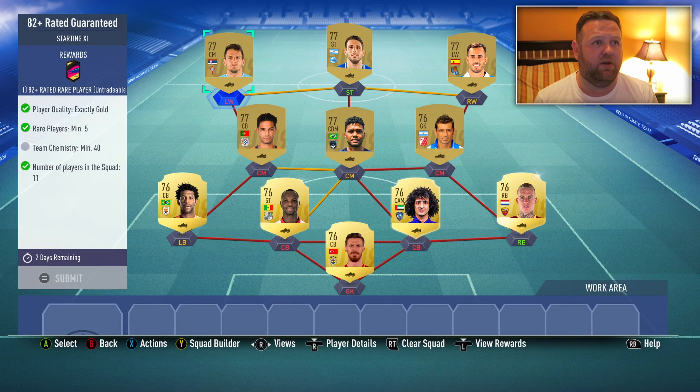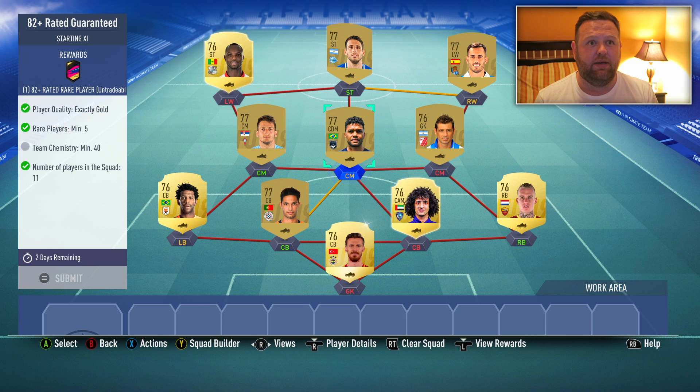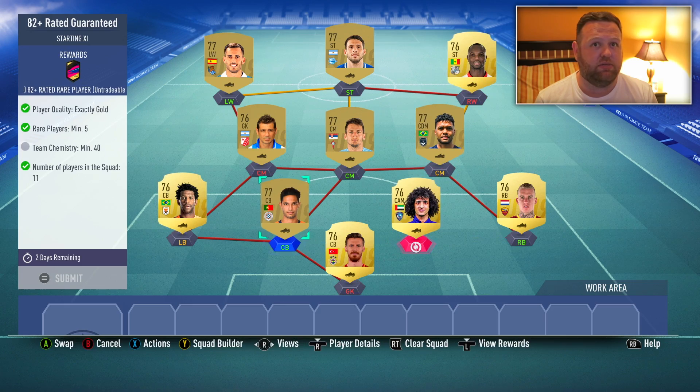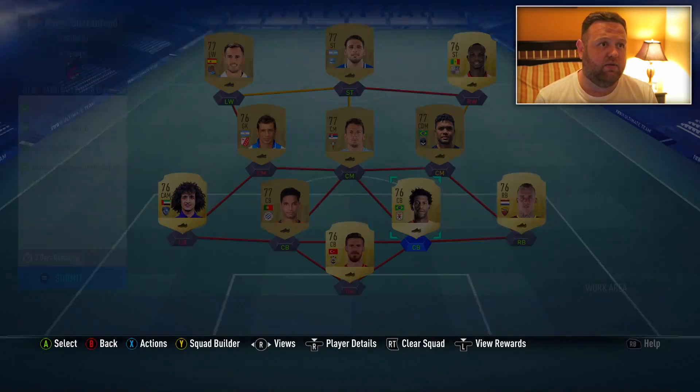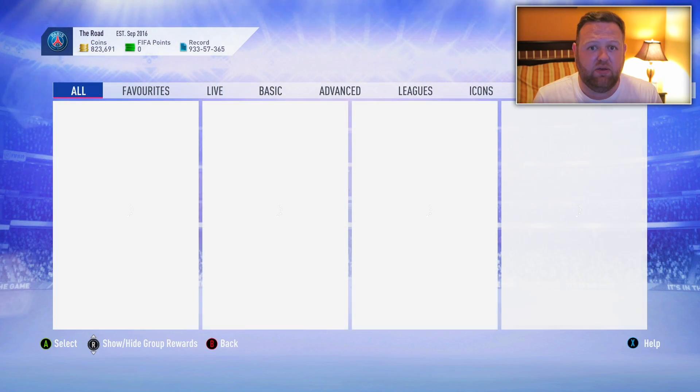Let's move you to center mid, you to center back. You've got chemistry with this guy. You're a left winger - we need one chem. There we go. 82-plus guaranteed. So if we can just get like five of these together, that would be quite good. It would give us something to actually do, and then all coming down to that one big pack.